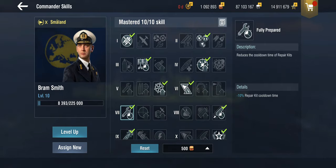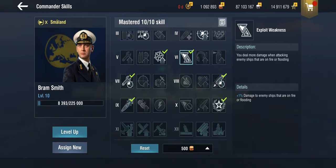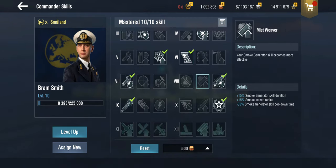I've got fully prepared here because it's the only thing that makes sense. This makes more sense on the Halland — you could argue to use the survivalist on the Halland because she has four heals, but not on this one. Exploit weakness kind of makes sense. You could take Mistweaver for the cooldown since it's a fuel smoke, but you only get two charges of the ship skill so it's not an awful lot.